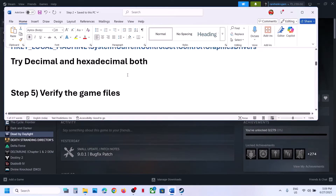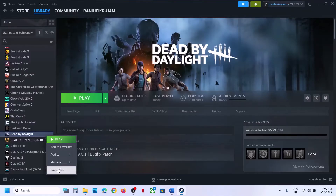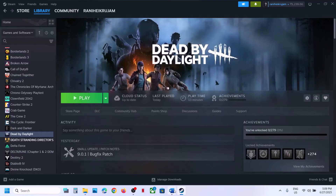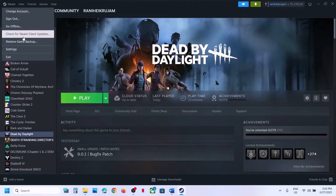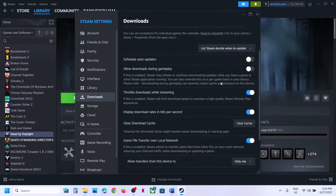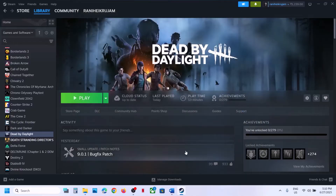The next step is to verify the game files. Go to Steam, right-click on the game, select Properties, go to the Installed Files tab, and click on Verify Integrity of Game Files. Once verification is 100% complete, launch the game and check. Still not working? The next step is to clear the Steam download cache. Go to Steam, click on Steam at the top left, go to Settings, then Downloads. You will see a Clear Cache option — click on it, confirm it, and once done launch the game and check.